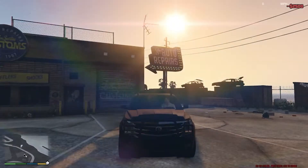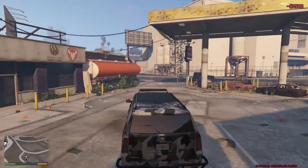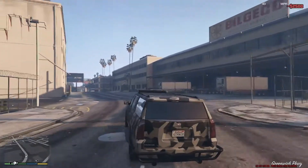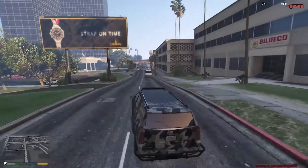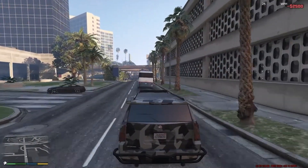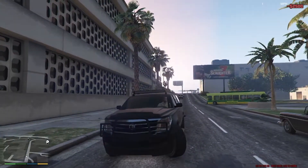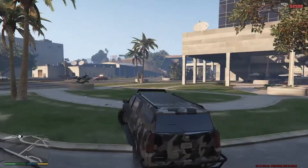So here we go — this is the new Granger. There were actually some new things that we currently didn't have. Check out the headlights — that looks beautiful. At first I was liking the bull bars but now I feel like it makes the car look too big and weird. But overall it looks really good — let's move on to the next one.